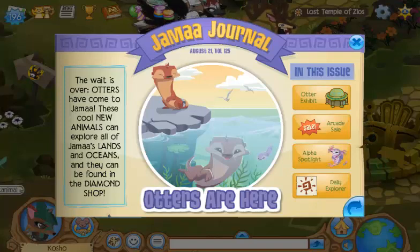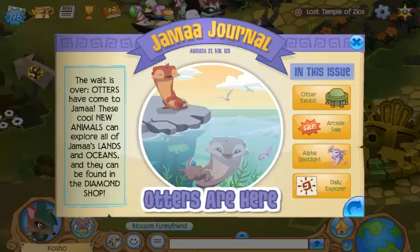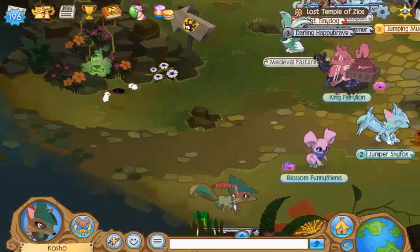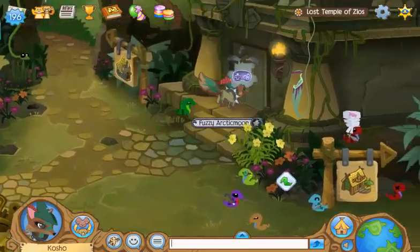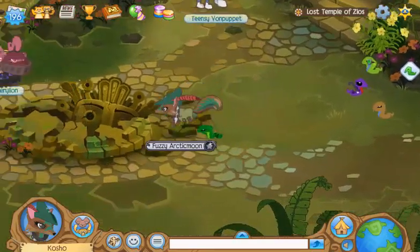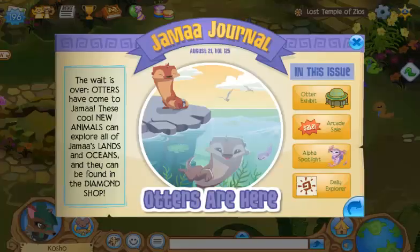The Jamaa Journal — the otters. The wait is over. Otters have come to the Jamaa. These cool new animals can explore all of Jamaa's lands and oceans, and they can be found in the Diamond Shop. I actually have to tell you guys a quick story — I haven't been on 3 days in a row, but I've been on 2 days in a row, so I got times 2 diamonds, and that's exactly enough to buy one. I'm definitely gonna get one because they look so adorable.